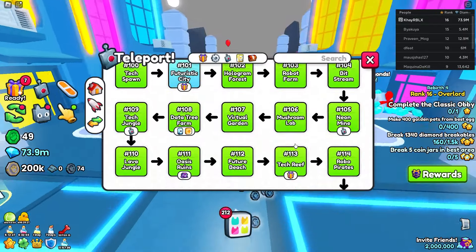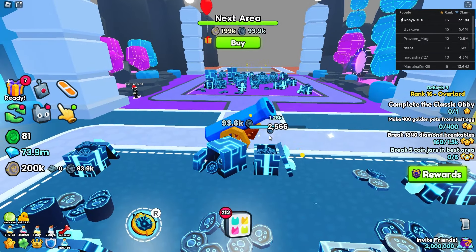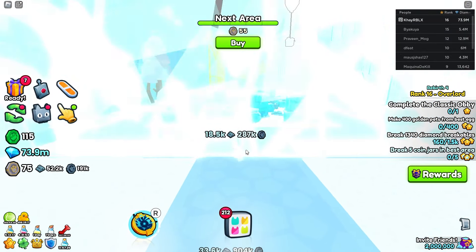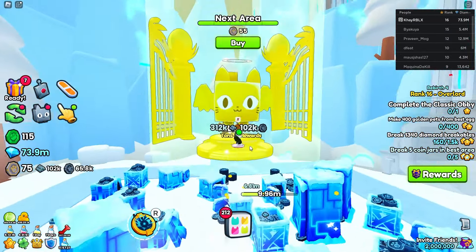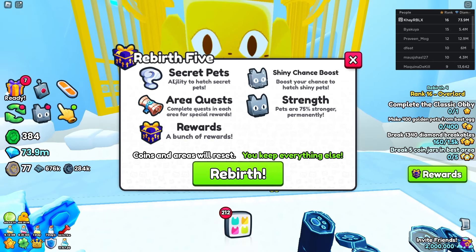I don't want to waste any more time because, as you guys can see, this update has brought a ton of new areas for us to grind through. I think the first thing to do is to just go ahead and buy this — and as you can see, I'm going to run through here and we have Rebirth 5. If I go over here, the rewards for this are the ability to hatch secret pets — that's a brand new thing.